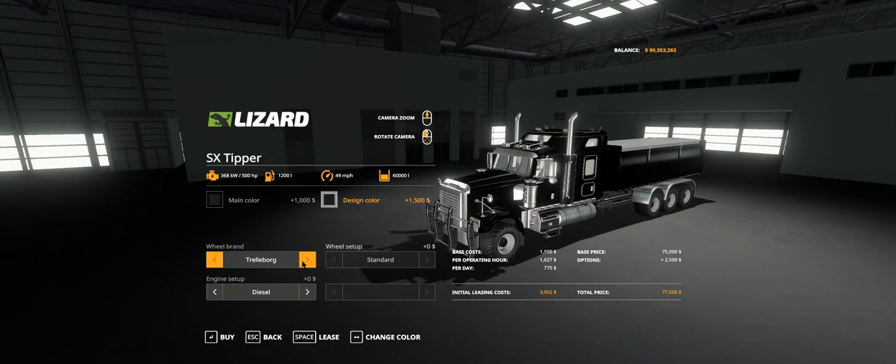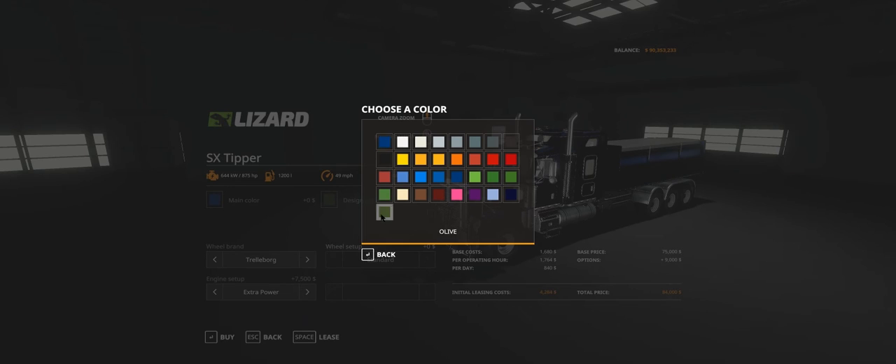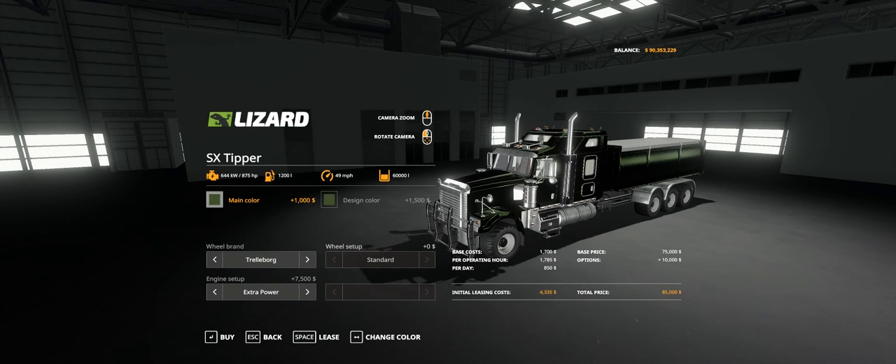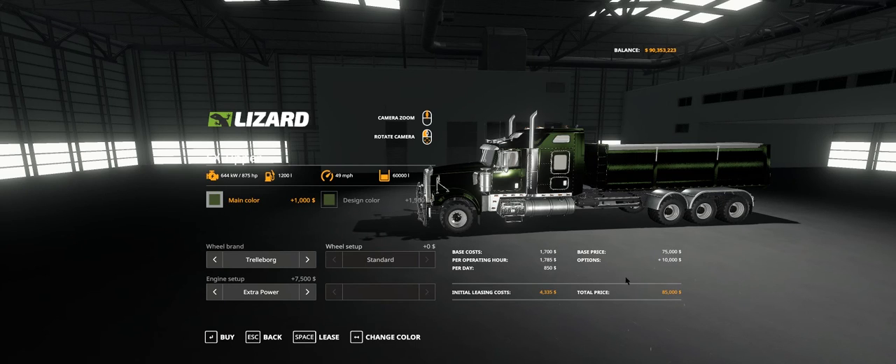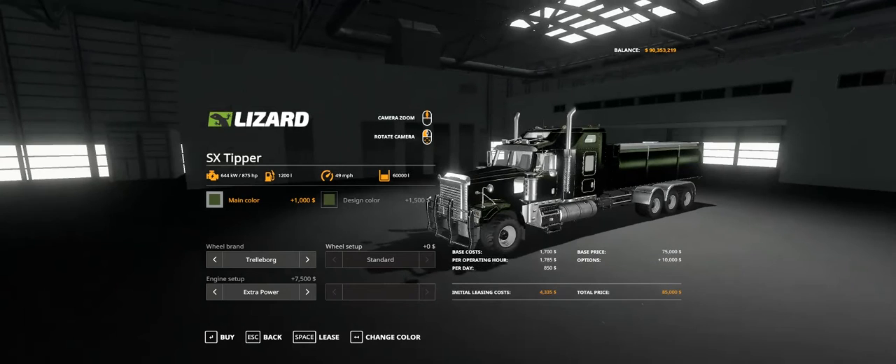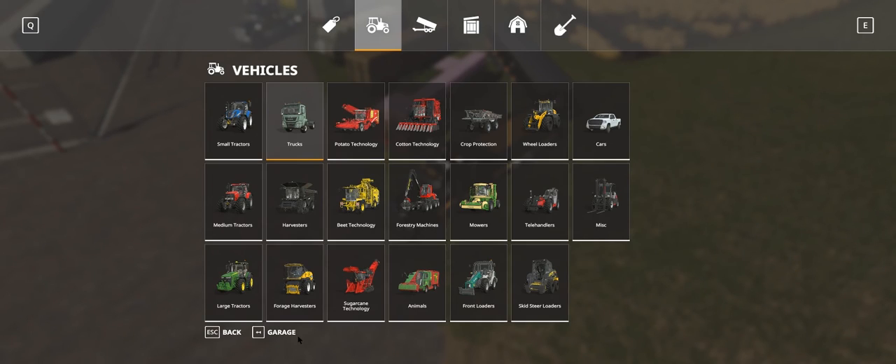Wheel brands: Trelleborg and Lizard. Engine size: diesel is 500 horsepower, extra power is 875 horsepower for 7,500 extra. Tyres make no difference to price. Colours: 1,000 for main colour, 1,500 for design colour which is your stripe, and 7,500 for the extra power - giving you 85,000 total for a tipper that can take 60,000 litres of product.